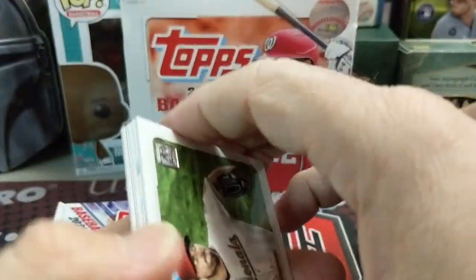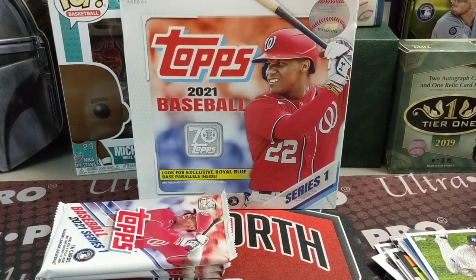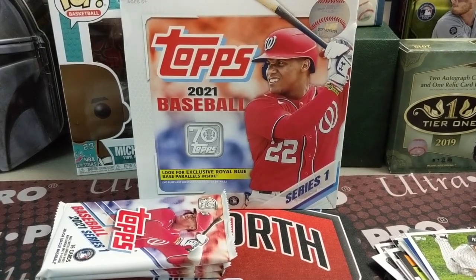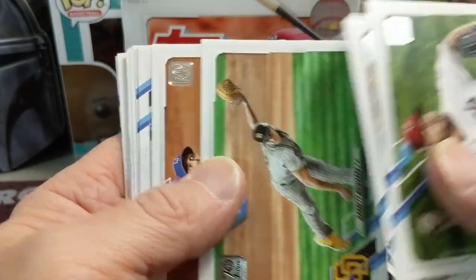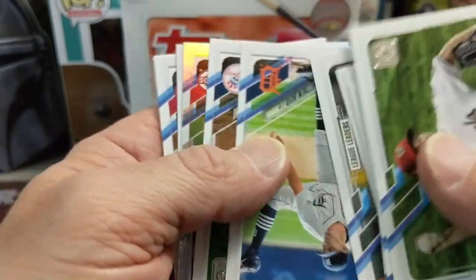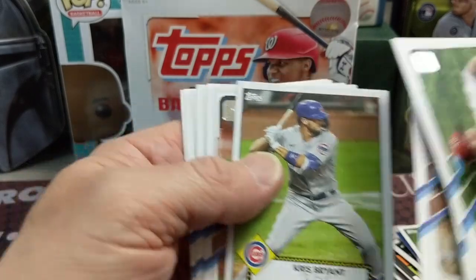We've got a little microphone problem here, let's see if we can get this to work. Alright, hopefully we're still on. If you can't hear our voices we'll just have to do a voiceover. We have another rainbow foil... it's a red. And then a Kris Bryant.